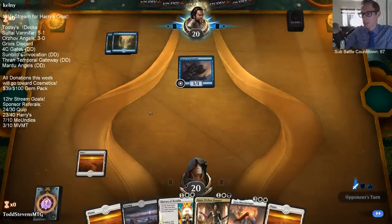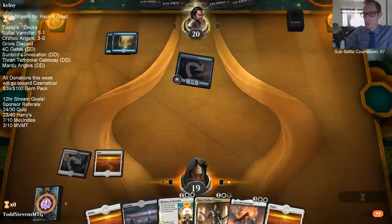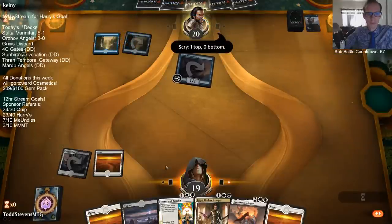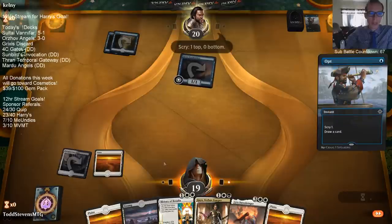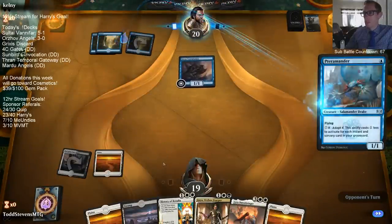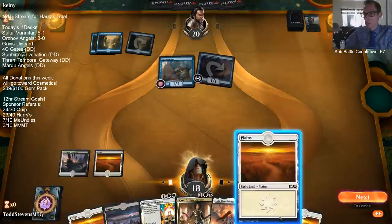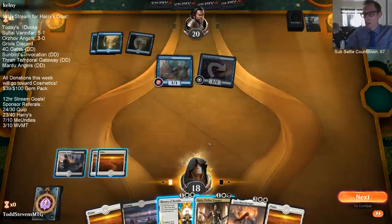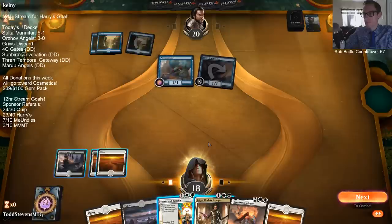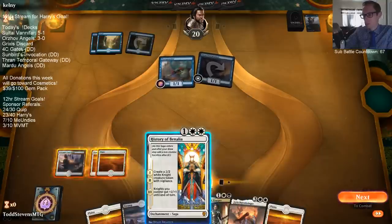The thing about Resplendent Angel is it's usually at its best in the later game. Having only three land I wouldn't mind having a little bit more to get to Lyra. I don't like the best-of-one format - it just incentivizes you to play something very linear, whether it's hyper control or hyper aggro. There's nothing really in between that you can do without sideboarding. So you just see lots and lots of aggro decks and lots and lots of control decks.